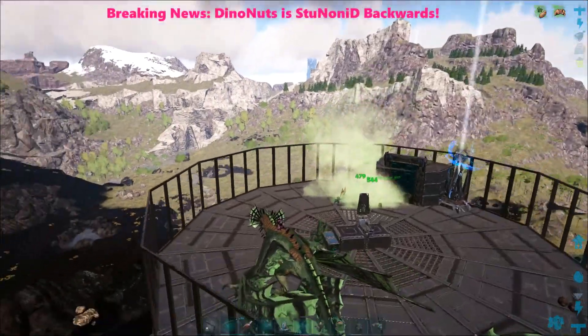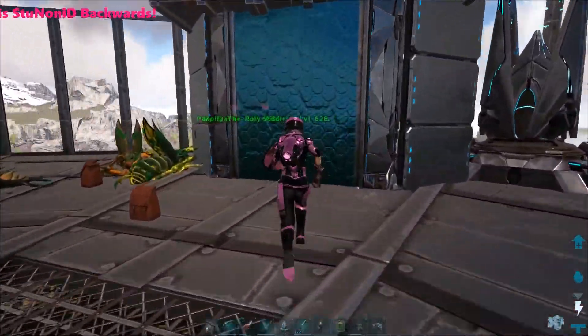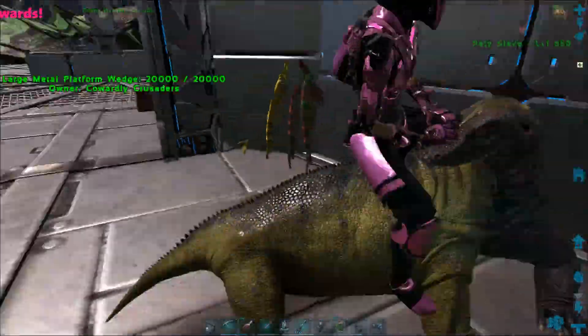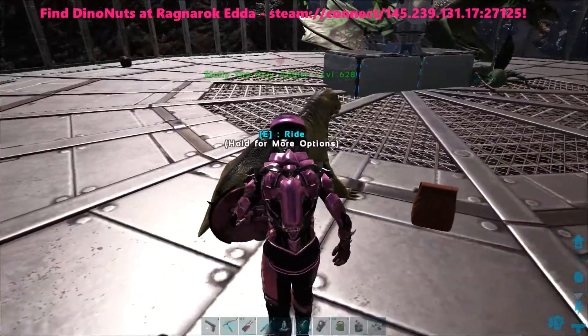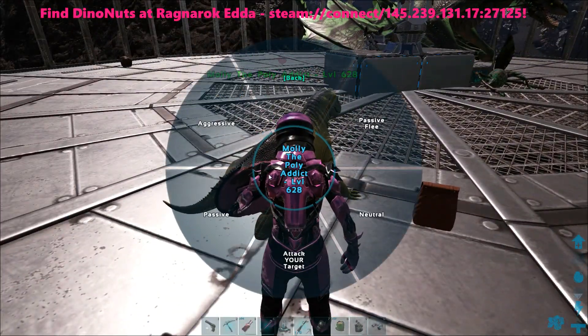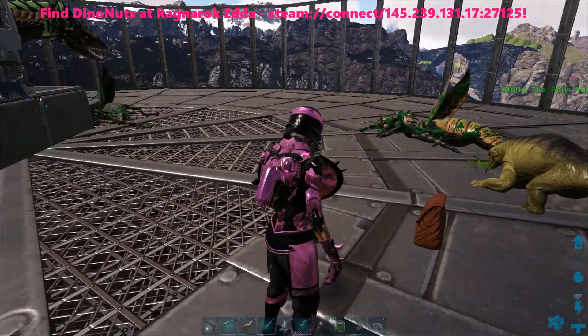Then you just hop off, unless they're all dead. Get on your mosschops — that'll take away the fear that he has. Put him on aggressive and watch him eat. Watch him feast. Pop the mantis.